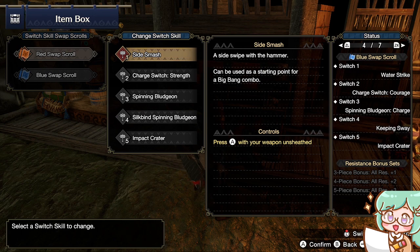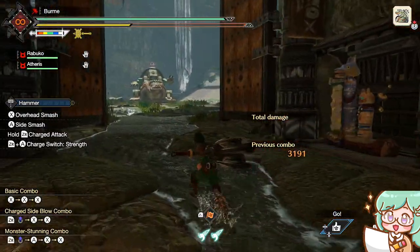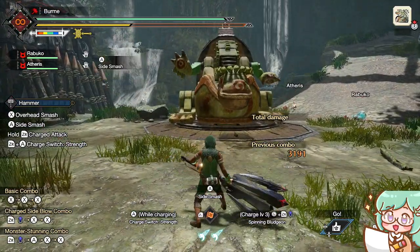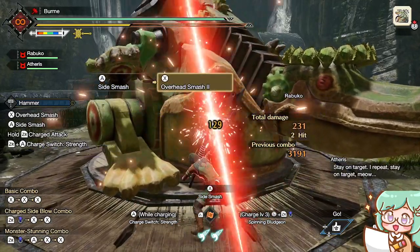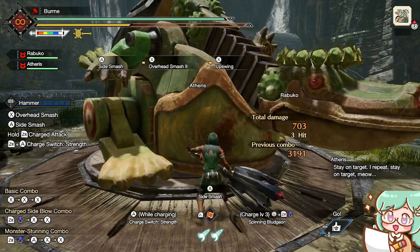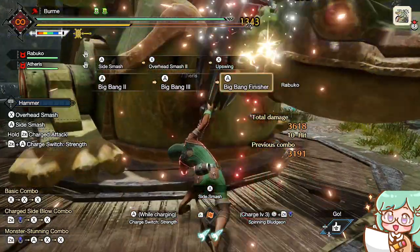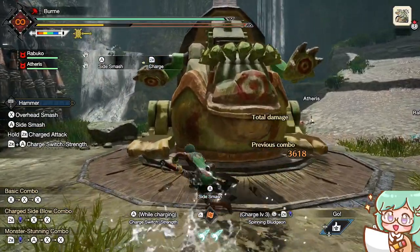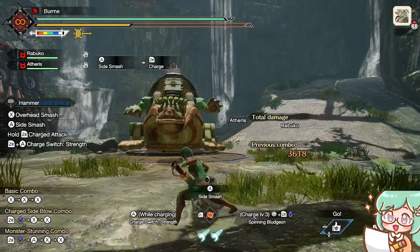The first one we have is you can choose either Side Smash or Water Strike. Side Smash is the one you start off with at the very beginning of the game. When you have your weapon out, you press A and you'll do this side swing attack. This attack can be followed up with either your standard combo with X — doing the overhead smash and the upswing — or it can be comboed into the Big Bang combo where you keep pressing the A button. You can also Side Smash and go right into charging your hammer. That's the basics of the Side Smash.